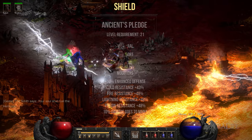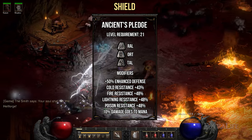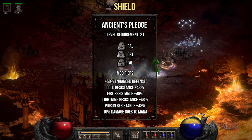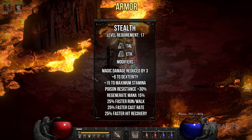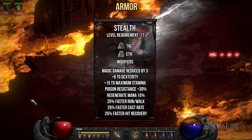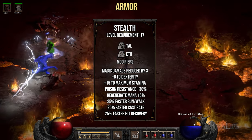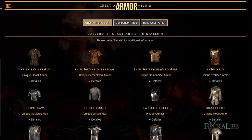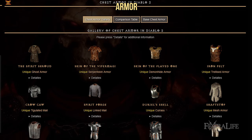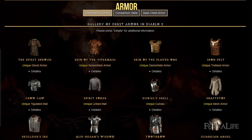For shield, you'll want the Ancient's Pledge runeword. This shield doesn't provide plus skills, but compensates by granting a huge boost to resistances, allowing you to survive early hell. For armor, the first option is the Stealth runeword, and this is by far the best armor you can get early on. The 25% faster cast rate is nice, while the poison resistance and faster hit recovery provide more survivability. Other options include any unique armor with plus skills, like Spirit Shroud, Skin of the Viper Magi, Que-Hegan's Wisdom, etc.